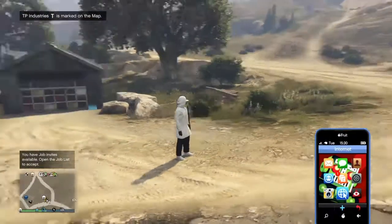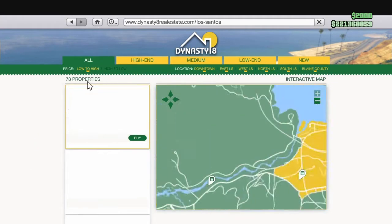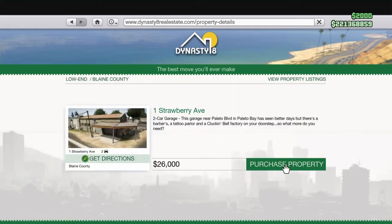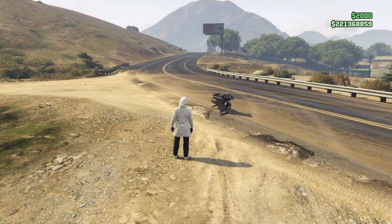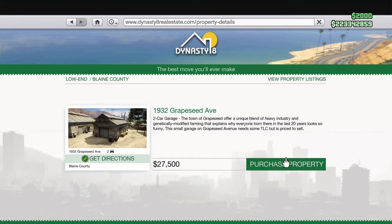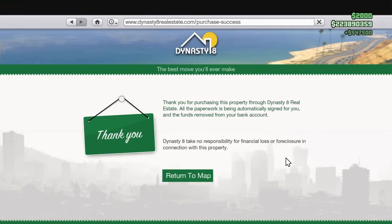Once you get out of the race, go to your phone, go to Money and Services, then Dynasty 8. Buy the cheapest property and replace the sixth slot — that garage now sells for 2 million. I don't know exactly why the CEO garage mixes with it like this, but don't question it — the glitch works. Trade it in: 1.9 million, pretty much 2 mil. Then buy the next cheapest property and put it on the seventh slot. That garage sells for 575,000. Replace it — boom, that's 2.5 million. It's that easy.